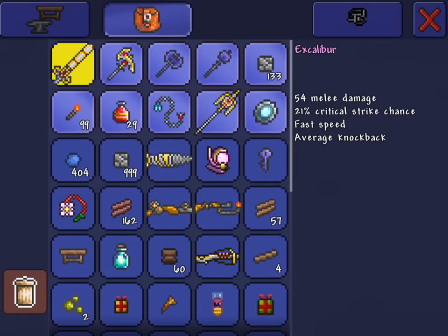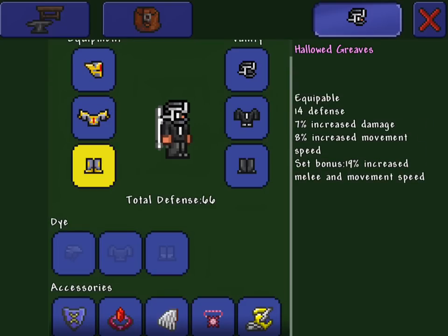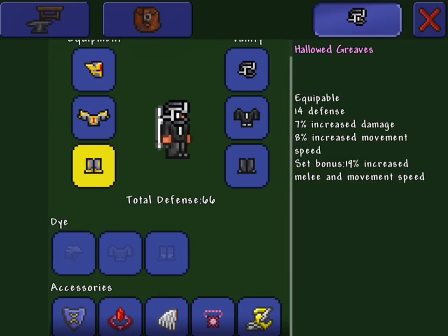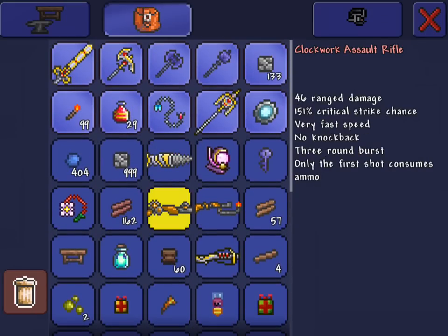A Clockwork Assault Rifle, probably an Excalibur, Gungnir — all these things. If you defeat the Destroyer over and over, you get all these hallowed bars which you can make these items out of. Go check out that tutorial — it will be in the link below — on how to get hallowed bars easier. You can also make hallowed armor. So this is like the bare minimum of what you should have to defeat this boss.